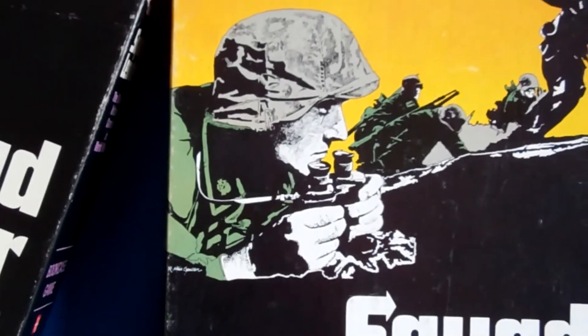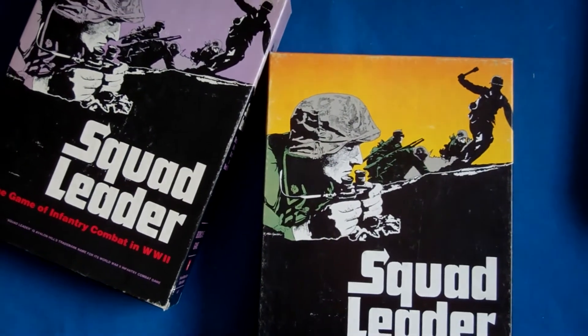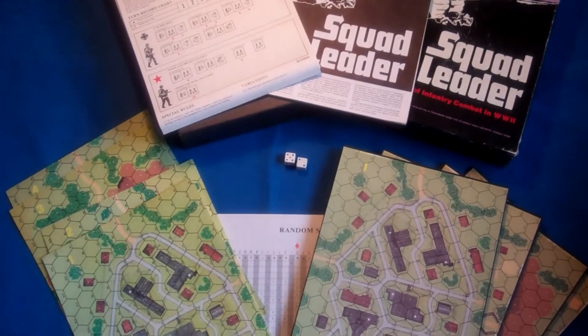Only the first edition run of 2500 Squad Leader games had a purple box top. While these boxes show up for sale regularly, the box alone does not indicate a true first edition, and very often later edition components can be found inside the early edition boxes. This video will help the collector authenticate the components of a true first edition Squad Leader game.